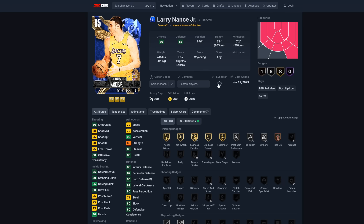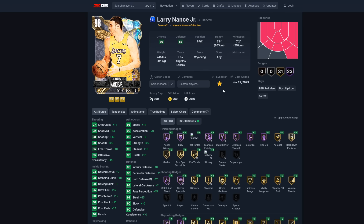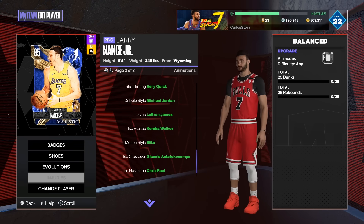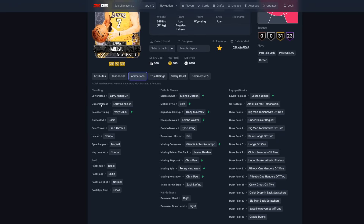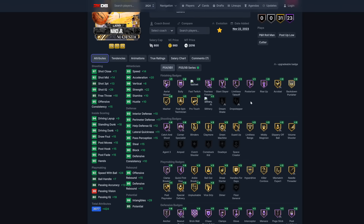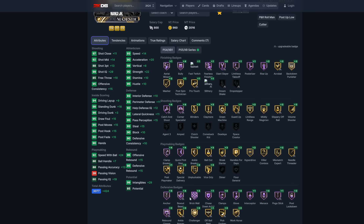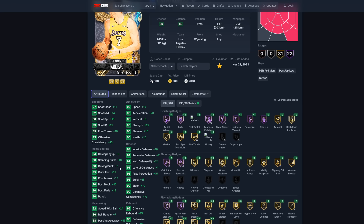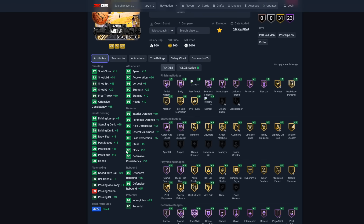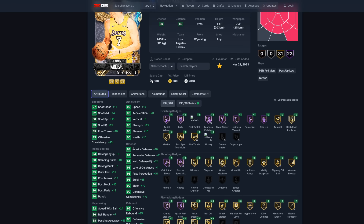Larry Nance is 2,000 MT and evos to a Galaxy Opal. His requirements are 25 dunks and 25 rebounds. His animations include very quick release timing and Michael Jordan dribble style. The stats and badges also get updated — they juiced these players and basically made them must-have cards, especially for budget players.